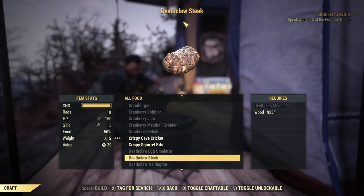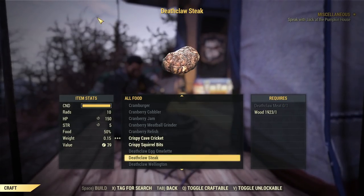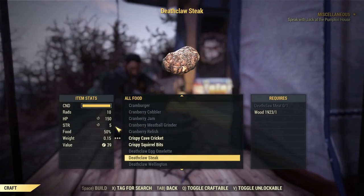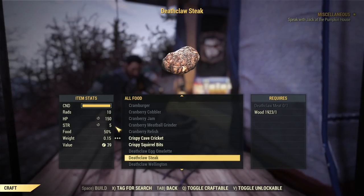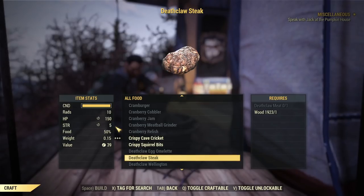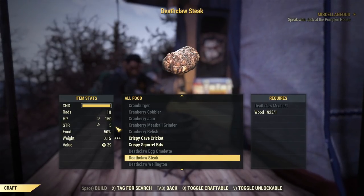Number seven on my list: Deathclaw Steak. It's here mainly because it's super easy to craft — just kill a Deathclaw, take the meat, cook the meat, and that's it. It gives you 5 strength, which equals 25 carry weight. I know there's a lot of food that can boost melee damage including strength, but I have that on a separate list for best food for melee and unarmed builds. If you want to see what boosts melee damage, check my latest unarmed character build — the one where I four-hit the Scorchbeast Queen — and you'll see all the food bonuses I use. On this list, Deathclaw Steak is here only for carry weight and because it's super easy to craft.